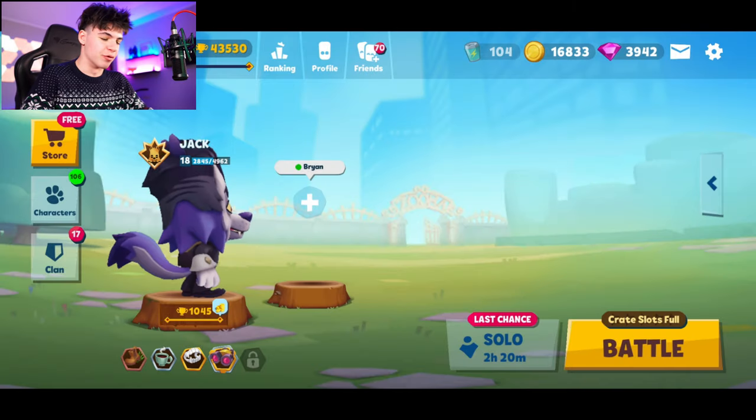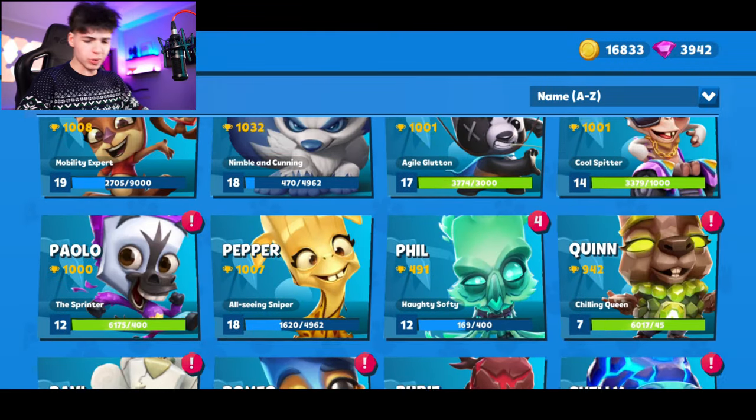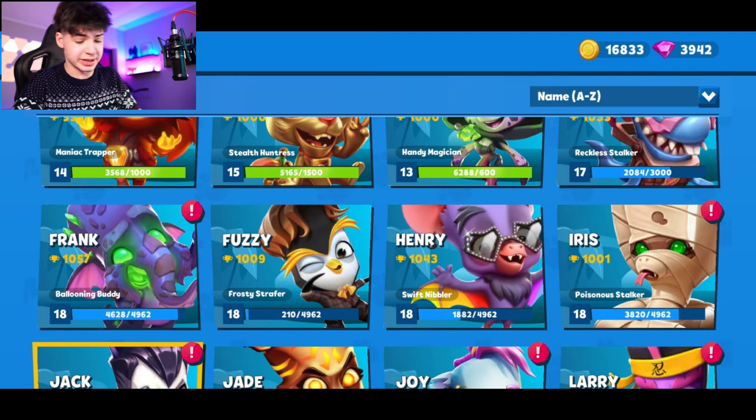There's a black-red at tier 30, a legendary crate, and also the Paulo skin at tier 40 — I'm pretty sure it's the magical boss Paulo or something like that. We already have it, so it's not the greatest. They're kind of just releasing random skins at this point.